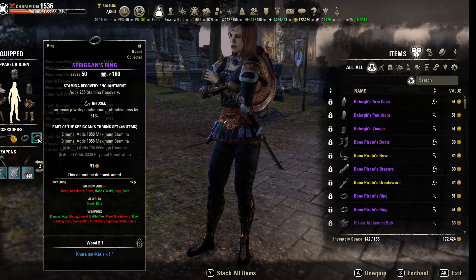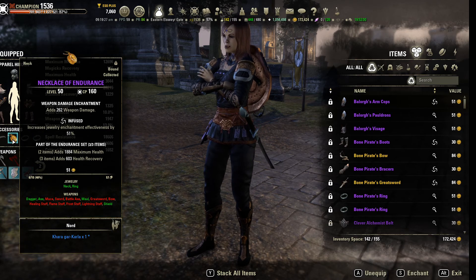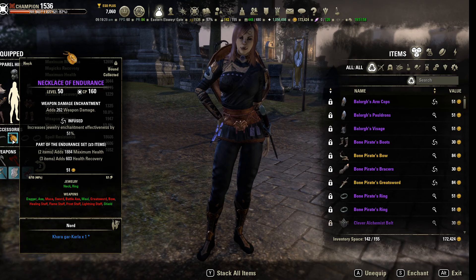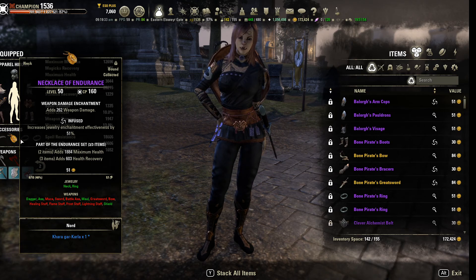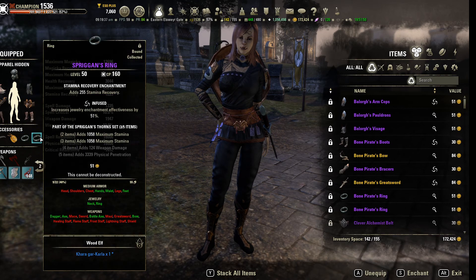For jewelry, I'm running one Spriggan jewelry infused with Stamina Recovery, one Endurance jewelry infused with Stamina Recovery, and one more Endurance jewelry — two Endurance total — one with Weapon Damage. All three are infused: one Weapon Damage, two Stamina Recovery.